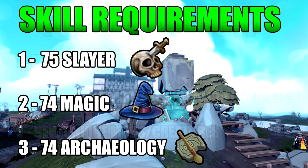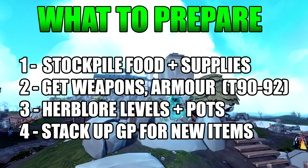The skill requirements mentioned are 75 Slayer, 74 Archaeology, and 74 Magic, as mentioned in one of their news articles. That gives a little incentive — you're going to need to get your skills up to these levels in order to either complete a required quest or access specific content associated with Elder God Wars. They haven't been too clear on exactly what that will be, but it's likely a quest, and possibly some other content we'll get into later. Let's get into what you actually need to do to prepare for this update.